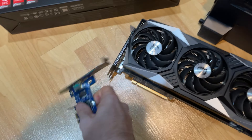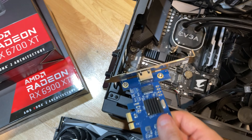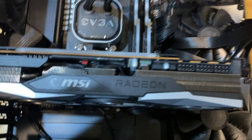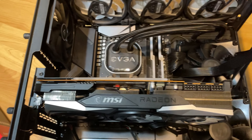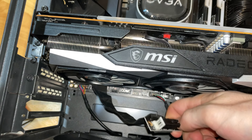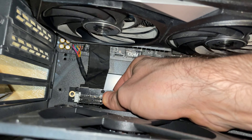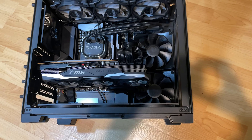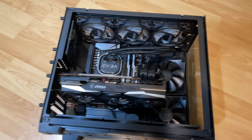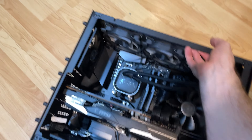Let's throw this in. I got a 2.5-gig LAN card here — I hope it fits because I don't think this motherboard has 2.5-gig LAN built in, but I definitely need it to transfer games around. It completely blocks the slot, so I threw in a riser and that worked. I just kind of shoved it in under there and screwed in the 2.5-gig LAN card.